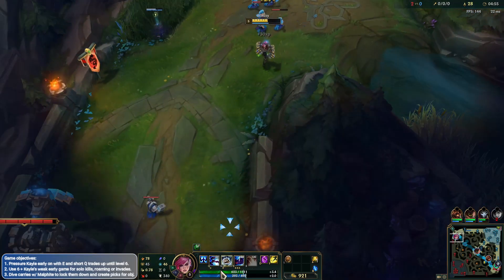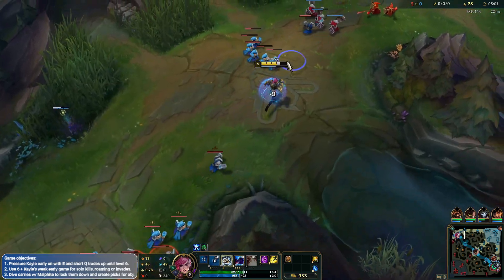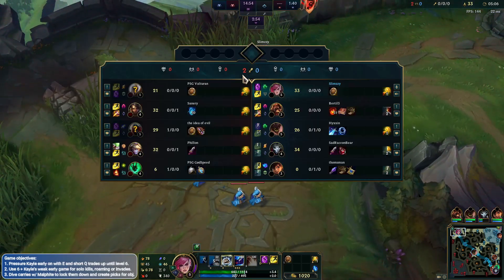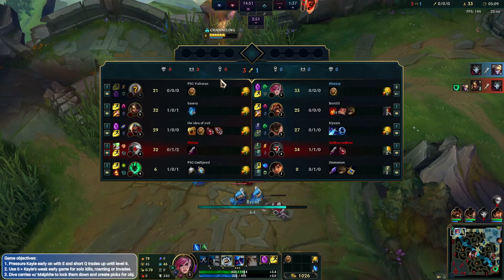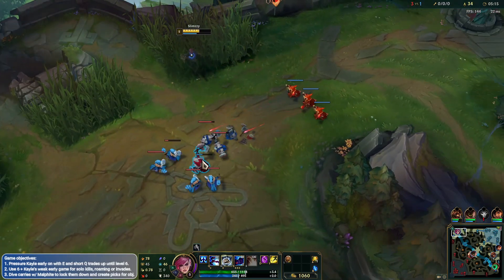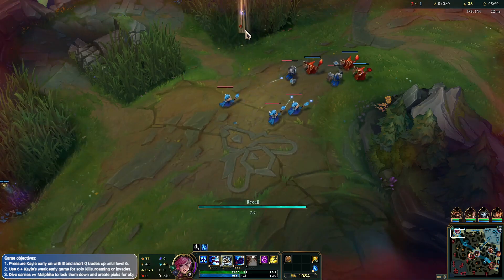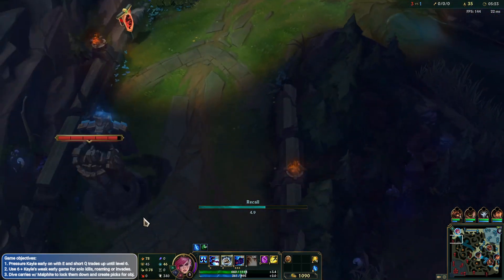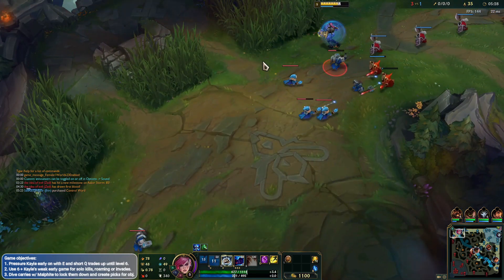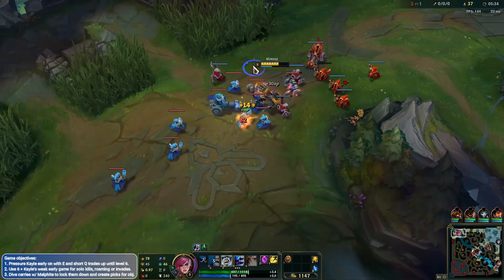If we can prevent her from recalling again it'll be pretty good. Just slow her down a little bit more, go ahead and trim this wave. Decent play — trying to make sure the Kayle falls a little bit behind. She's going to be level 6 soon, which is going to be a little bit rough. Ideally what we do here is actually just recall — if she recalled, she's going to TP back I think. Okay, looks like she actually didn't TP.